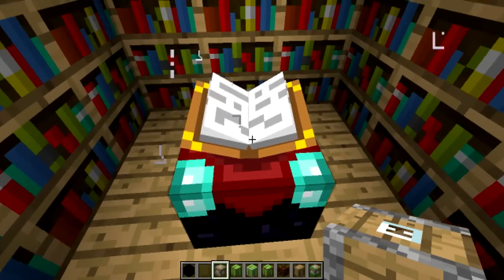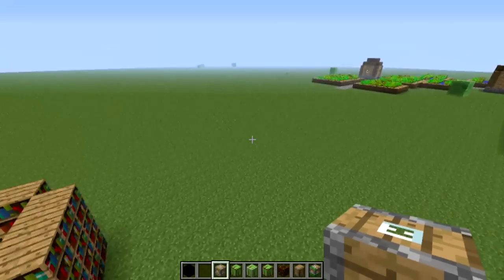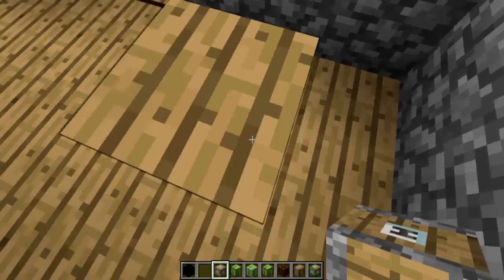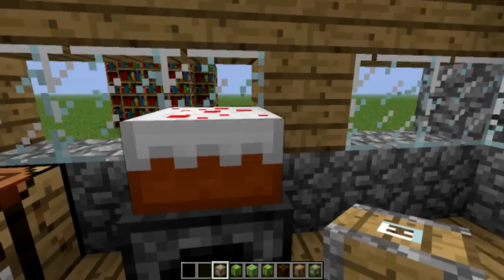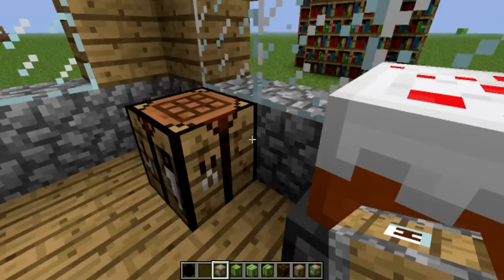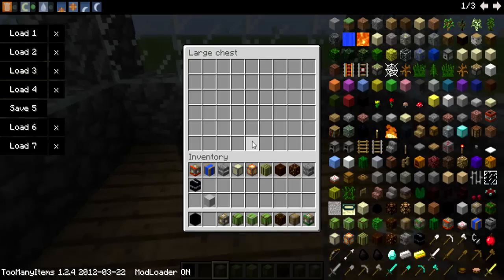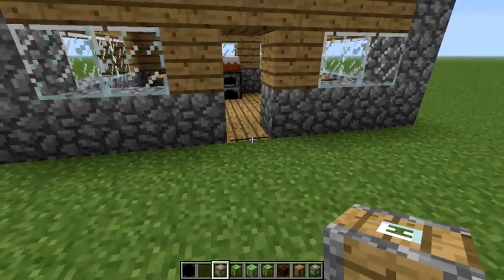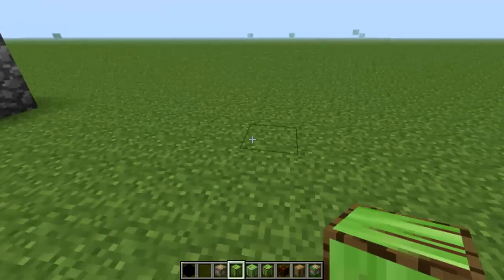Next is a house. Oh, I'm on the table. Complete with cake, workbench, and a chest. And a pressure plate — I don't know why there's just a random pressure plate there.